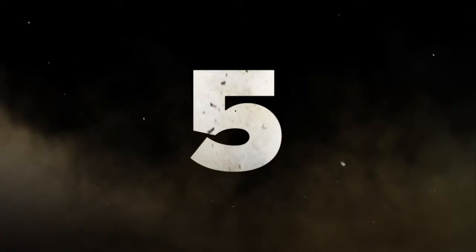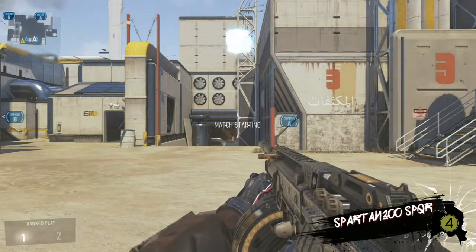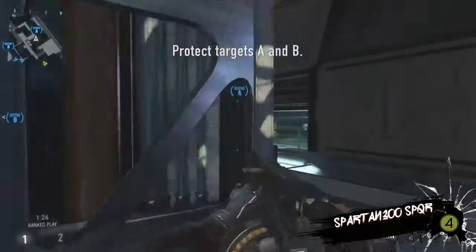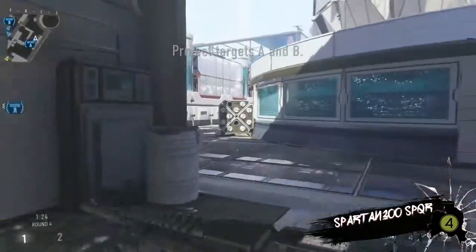Hi guys, today I'm going to be hopefully showing and helping you in Advanced Warfare to have that all-important start in a game. The first four clips you're about to see have to do with ranked play. In ranked play there are four enemies on the opposing team, and if one of those members is eliminated they cannot spawn back, so it's your aim to eliminate them as quick and as tactically as you possibly can.